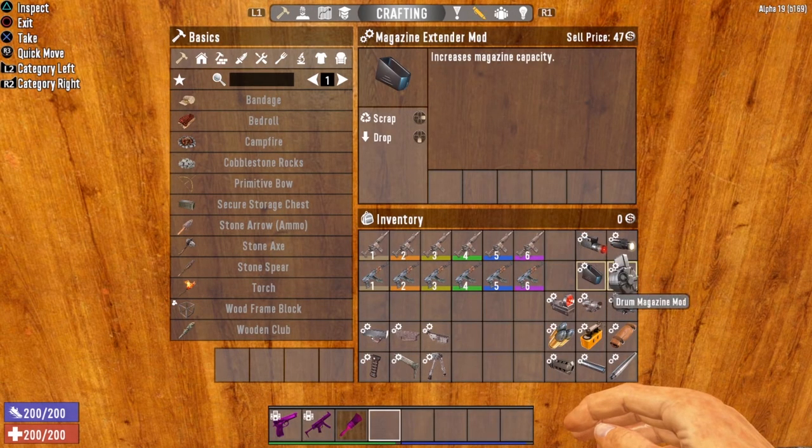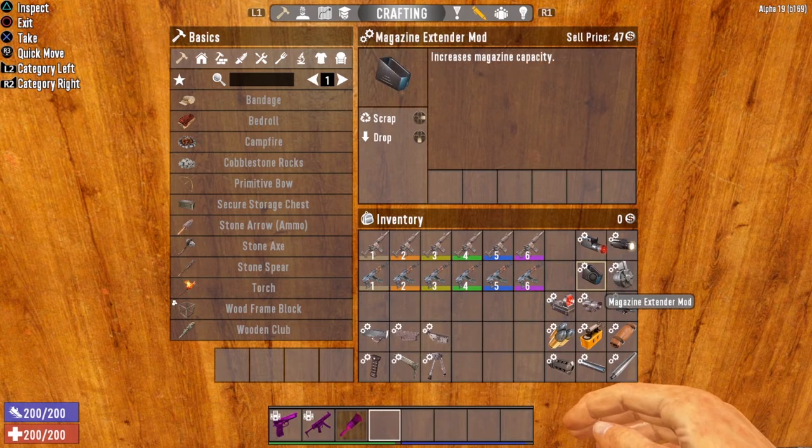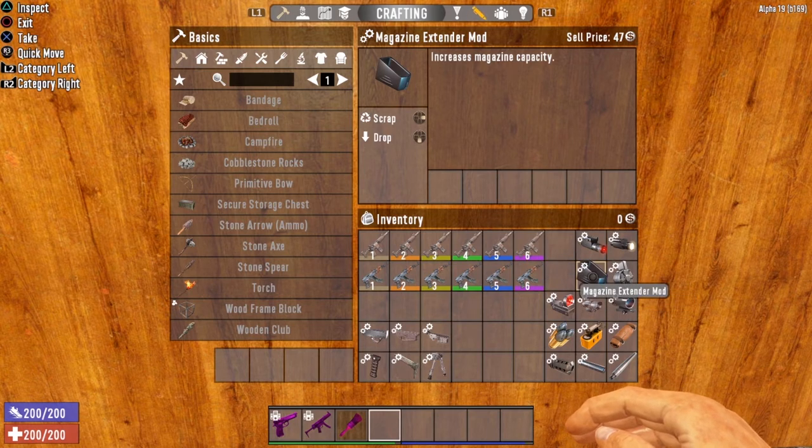Next up, we have the magazine extenders — the standard magazine extender mod and the drum magazine. If you have the choice between the two, I would go with the drum magazine. They both increase the magazine size, but the drum magazine does it a whole lot better. The only drawback to the drum magazine is you have to find the automatic weapons handbook — I believe it's volume four — before you can craft it. If you haven't found that book, the magazine extender mod is still an excellent choice. The more rounds, the better — that's my philosophy.